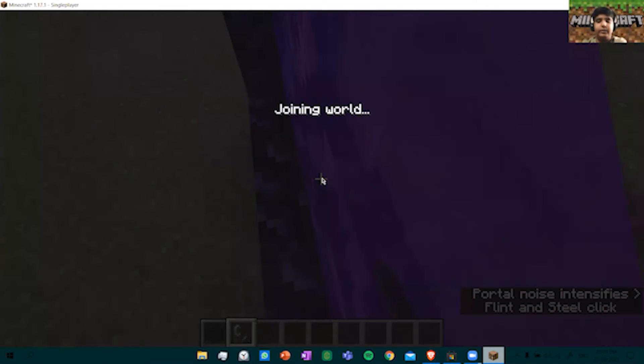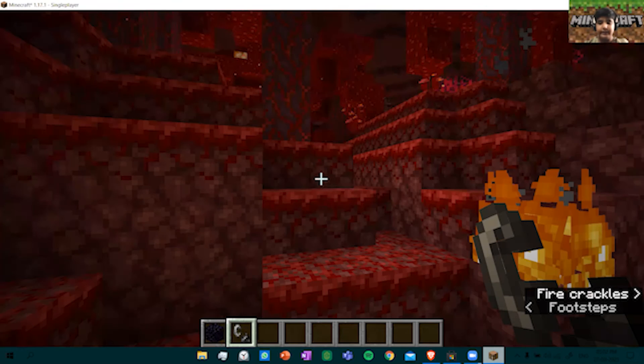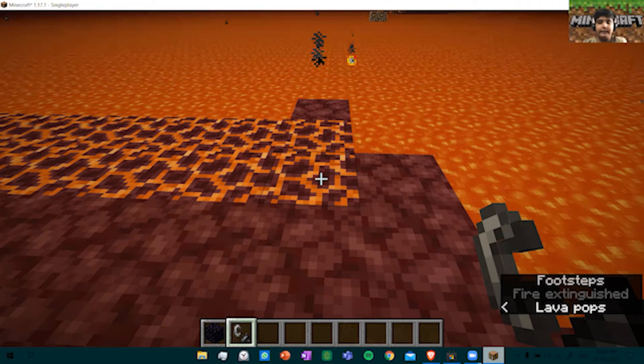Now I am going to the Nether. This is the Nether. This is called the Lava Land. Scary, right? This is a Magma Block. And this is Lava.